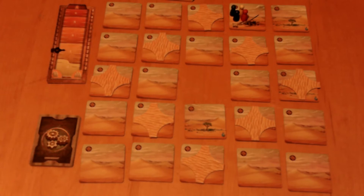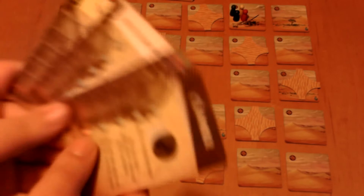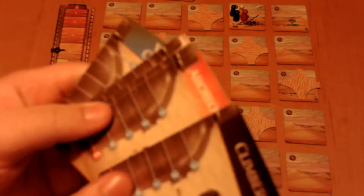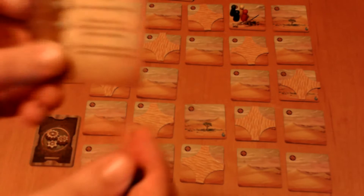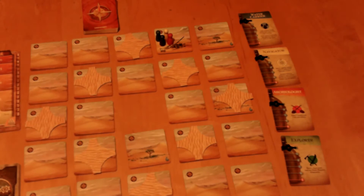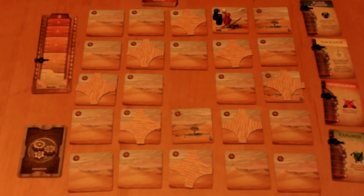Next, give each player in the game a role. There's a small deck of six role cards, each with at least one special ability and a canteen representing how much water they have. Shuffle this and give one to each player. Each player takes their slide marker and places it at the highest level of their canteen. Make sure you get the matching color pawn for your role and place all pawns at the helicopter crash site. You are ready to begin.